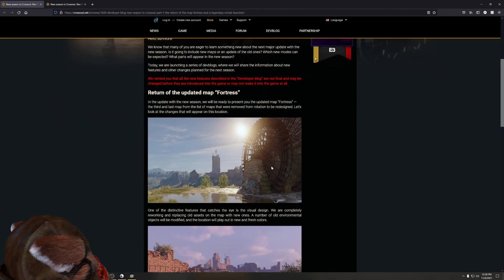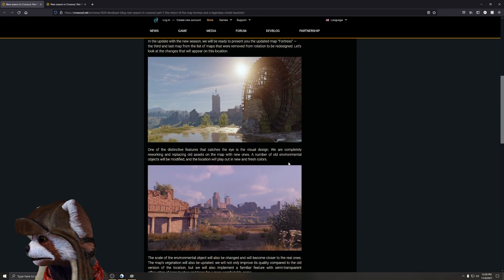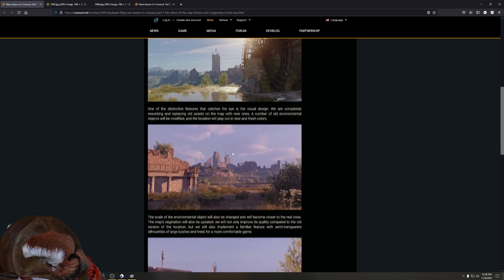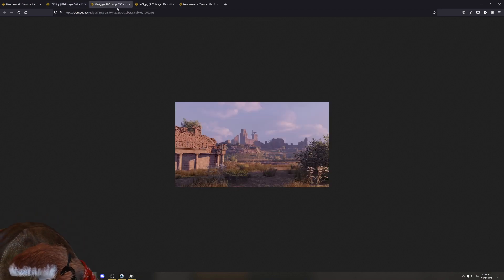First, let's look at the brand new Fortress map. In the new update with the new season, they'll present the updated Fortress map — the third and last map on the list of maps removed from rotation for redesign. Let's pop these images open and see what they look like. They don't look bad — I do like the inclusion of what appears to be a giant water wheel, which makes sense from a power perspective.